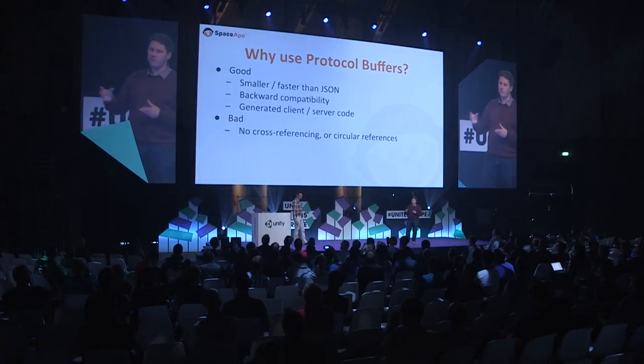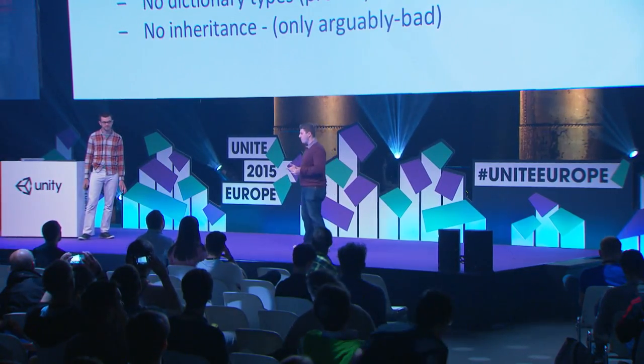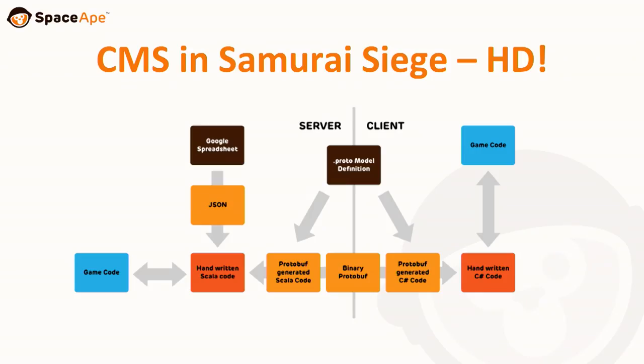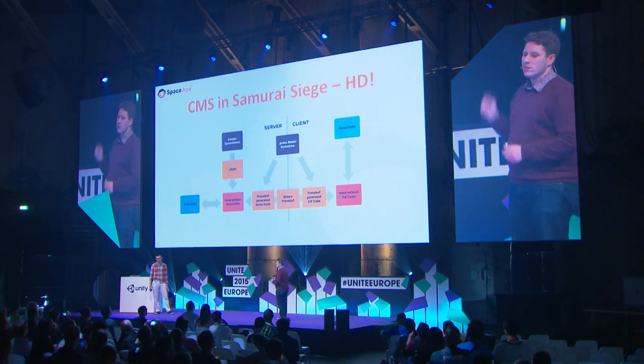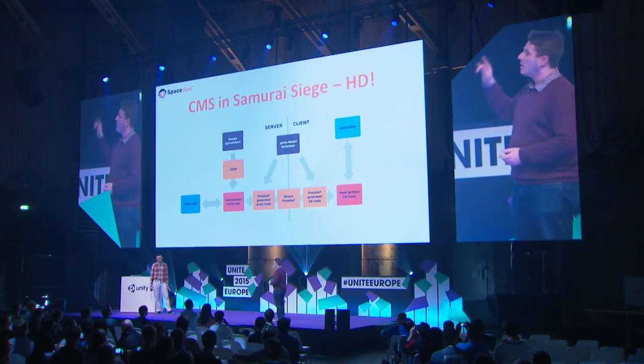It's not all roses, however. The code that Protocol Buffers generate is pretty simplistic. If you've got a reference that points to a particular level of a troop via a string ID, it's your responsibility to join up all the dots between that data. It doesn't support dictionary types, at least not in the Proto 1 spec we're using. And it also doesn't have much support for inheritance — you can use composition, but it can get a little unwieldy. We still had these annoying handwritten layers of comprehension code.